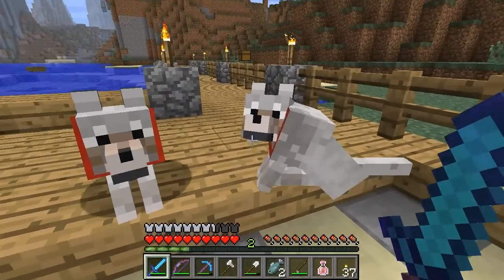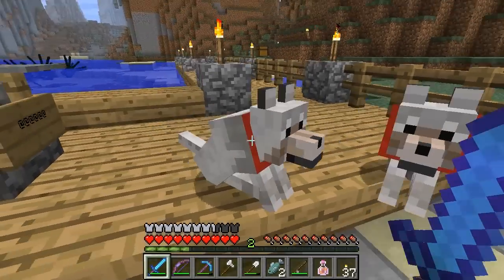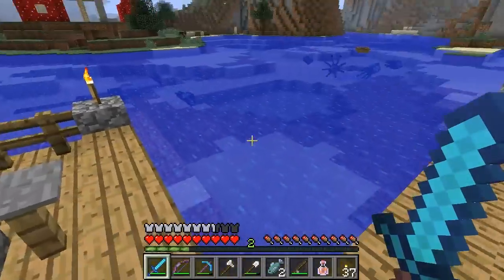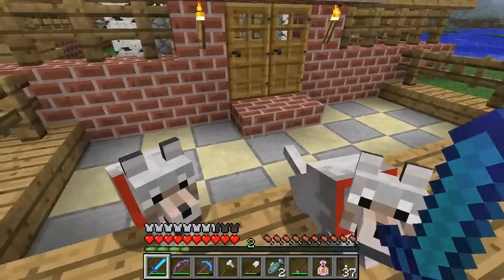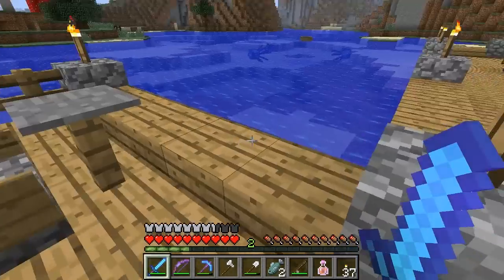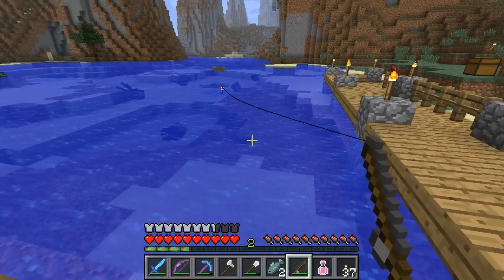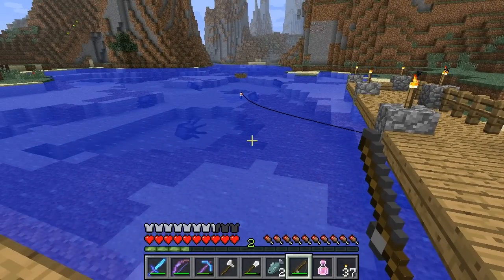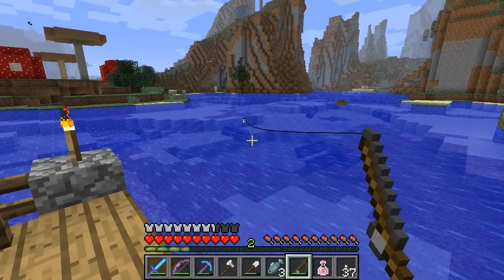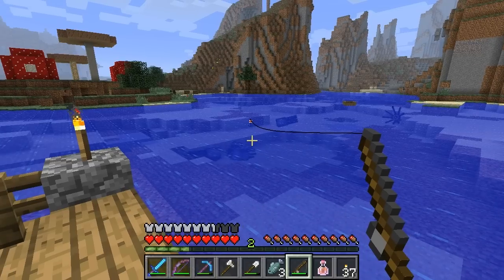I've already had this discussion with Sam and Sammy, and Sam's decided to give me the cold shoulder. We're going to head over to the jungle — out there in the wide world there's a new jungle biome just waiting for us to mess around with. One of the new things being a cat, which is actually an ocelot we have to tame.